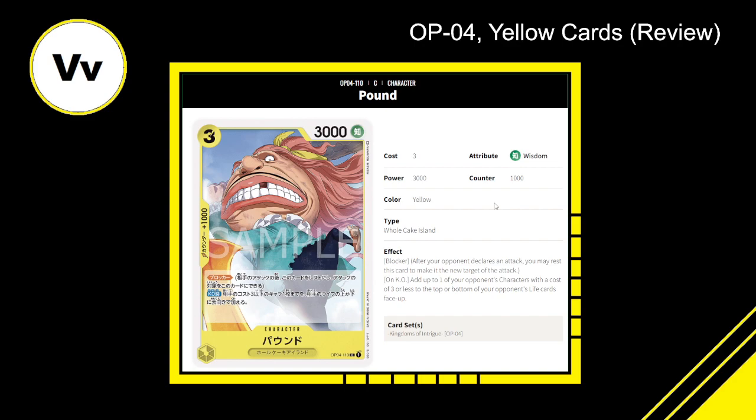Three cost, 3000 power, 1000 counter, yellow Whole Cake Island character with blocker. On KO: add up to one of your opponent's characters with a cost of three or less to the top or bottom of your opponent's life cards face up. This is a good way to get rid of things like Fukuro or little three-cost guys — even a Zoro. It's a blocker that punishes your opponent for killing it. I actually think this is very solid — similar to Fukuro. I'm giving this a 7.5 out of 10.